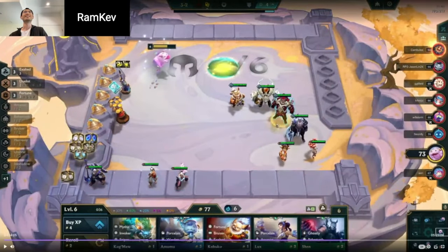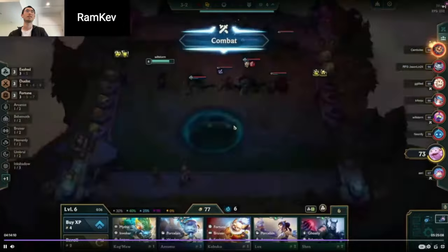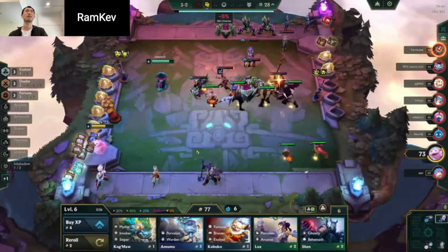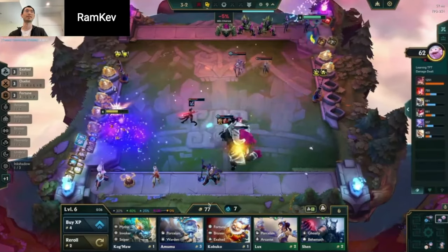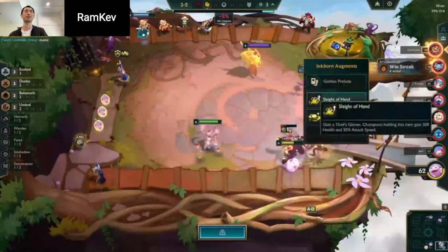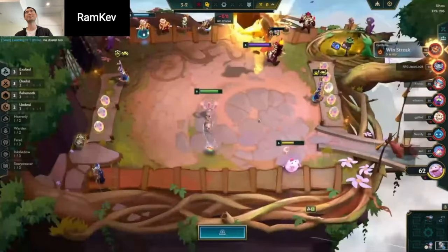Part of what I was thinking was — I'm going Fortune, so I need to stabilize my HP, and getting Gargantuan with Volibear would stabilize me earlier. But I guess I wasn't thinking that it would stabilize me less in stage four. Well, we can see how it plays out. It depends on how strong you managed to get post cashout.